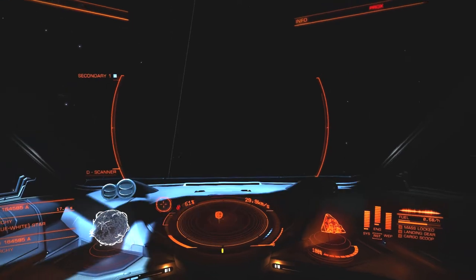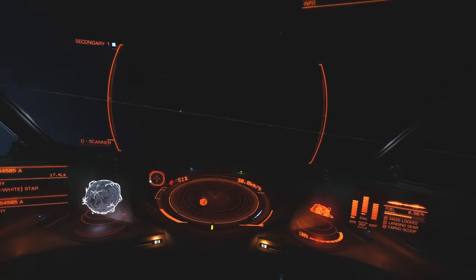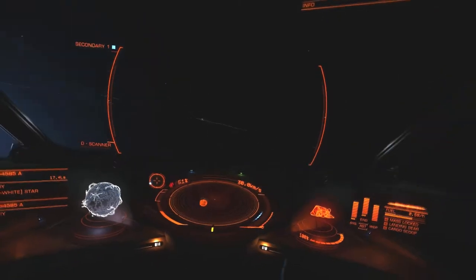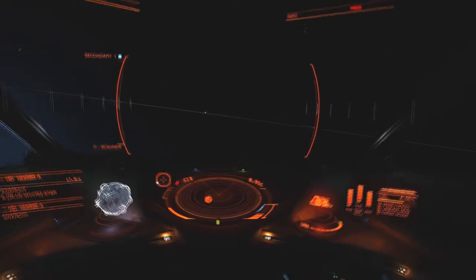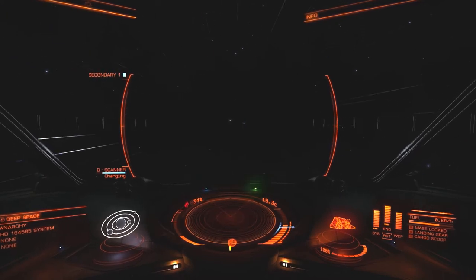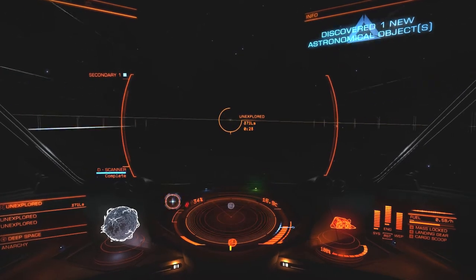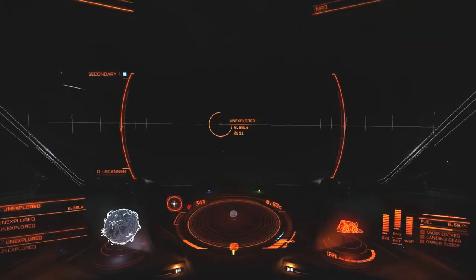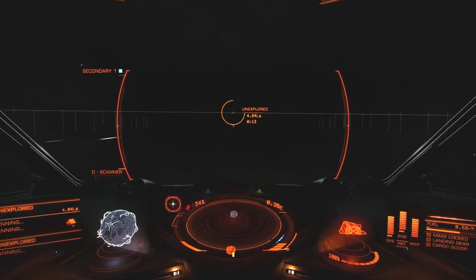Is the Neutron Star dim? Will I be able to spot it or not? I spot a likely candidate, and so I decide to head for that one. There's no guarantee that you'll be able to see one so easily. It seems this is the correct thing to aim for because my speed starts slowing down, and as I ping, I find it within the 500 light second range.